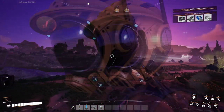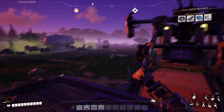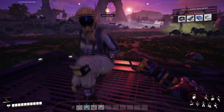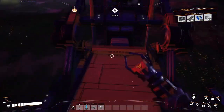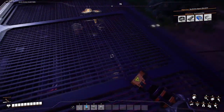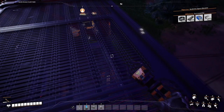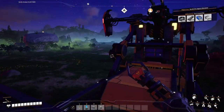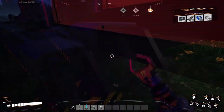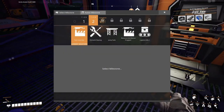Hello and welcome to Satisfactory, we are here again with RedBerryGaming. We actually have a mission for this video — we're not just going to run around without intention. In this video we're going to build a space elevator, because that is one of the biggest parts of the game. It's the most important because if we want to make a milestone from tier three and up, we need to complete space elevator phases.